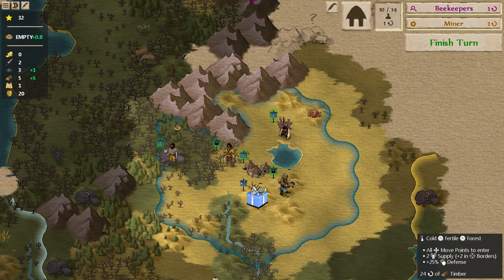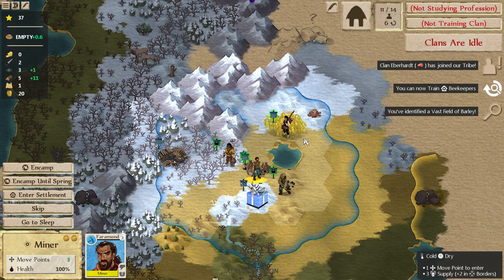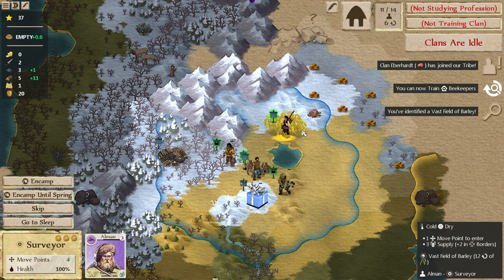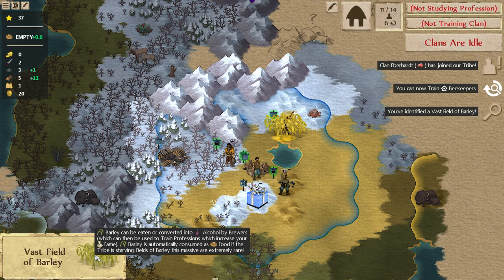We have a nice little forest area over here — oh my goodness, what is that? A vast field of barley! That is a lot of barley. Barley is nice because you can make alcohol out of it very easily and produce a lot. Alcohol is great — you can sell it, use it to train professions that produce fame, use it to appoint apprentices to structures. A vast field of barley is a big deal. Maybe we should have surveyed that first.